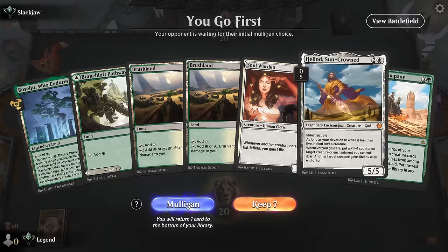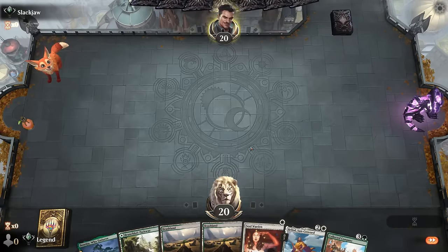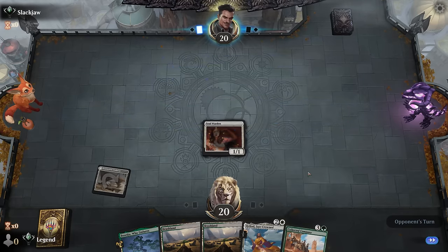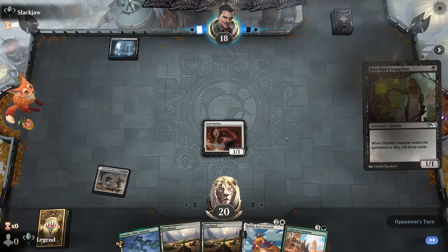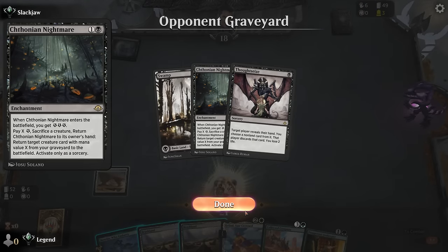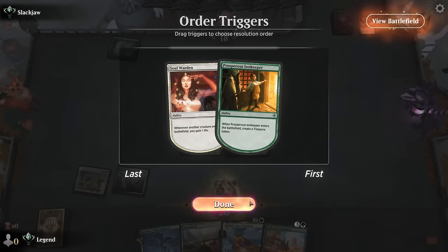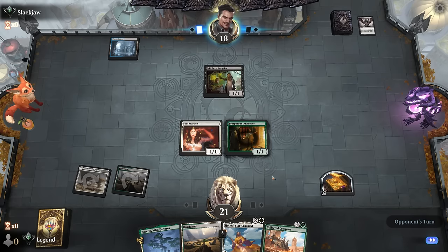We're on the play, missing a two-mana play but don't hate this. Soulwarden is pretty good alongside Heliod even if the opponent plays some creatures out. Company can maybe help assemble an infinite combo if we get lucky. Blue-black means likely removal — but it's actually a graveyard deck with Stitcher Supplier, maybe of the Nightmare variety. Inkkeeper was a nice draw. Might want to hang on to Boseiju to answer a Nightmare. Next turn we could already cast Collected Company, although don't mind playing Heliod first.